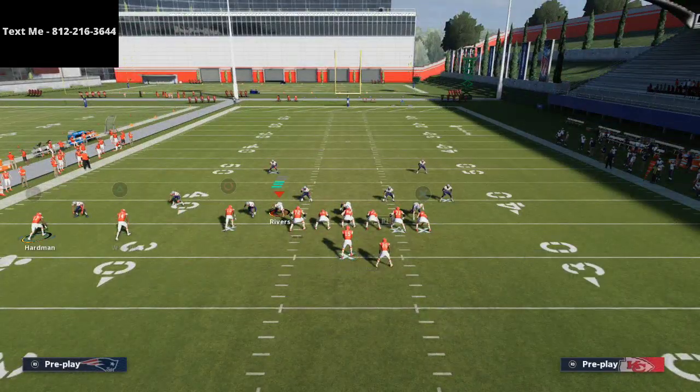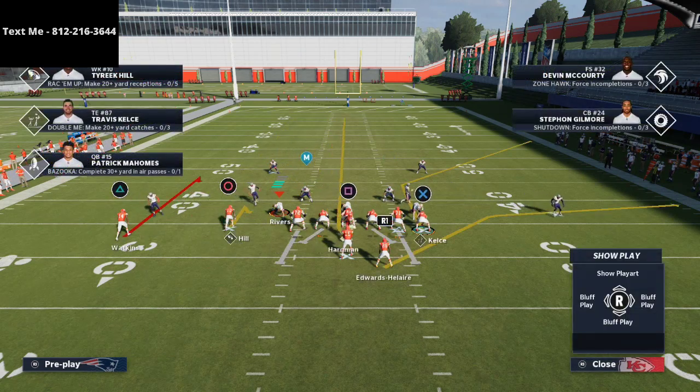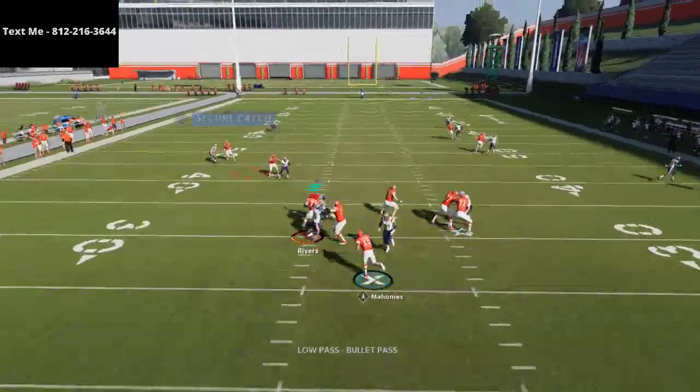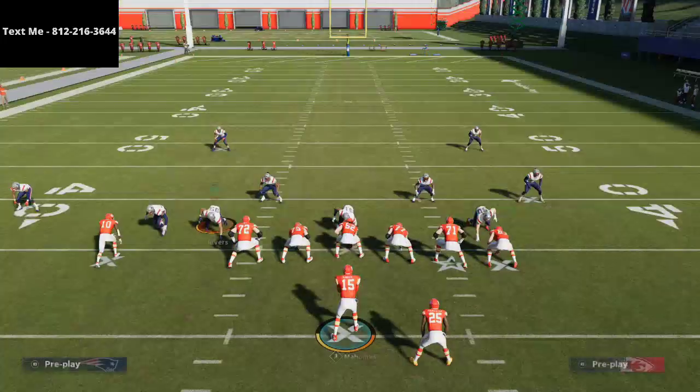Let me show you that hook route one more time, and then we'll jump into zone coverage to show this against Cover 3, which is the primary defense I want to run this specific play against. Low-ball pass-lead inside to Sammy Watkins — very very effective.